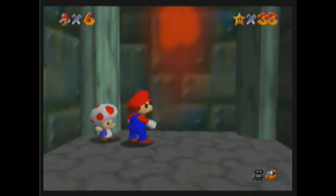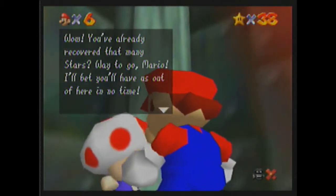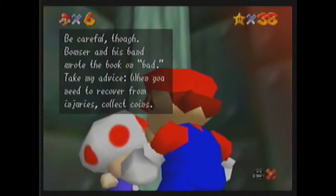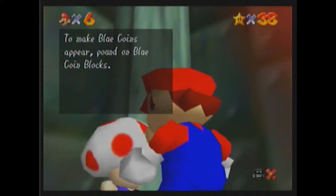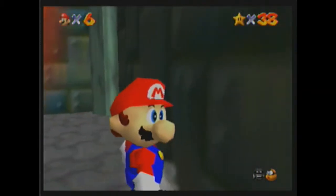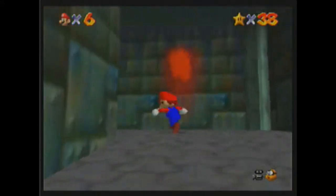Alright, so Toad down here. "Wow, you've already recovered that many stars. Way to go, Mario. I bet you'll have us out of here in no time. Be careful though — Bowser and his band wrote the book on bad. Take my advice: when you need to recover from injuries, just collect coins. Yellow coins refill one piece of power meter, red coins refill two pieces, and blue coins refill five. To make blue coins appear, pound down blue coin blocks. Also, if you fall from high places, you'll minimize damage if you pound the ground as you land." Toad — annoying character, even more annoying to voice. And I don't have to voice him, but I love doing so.